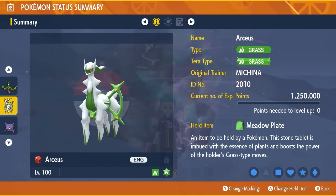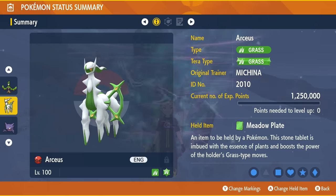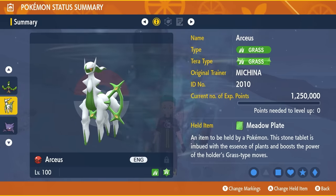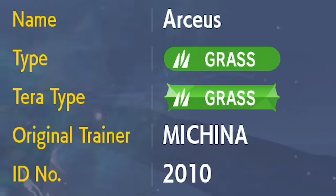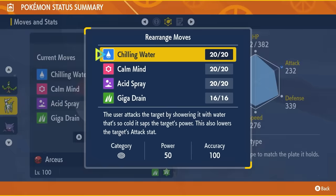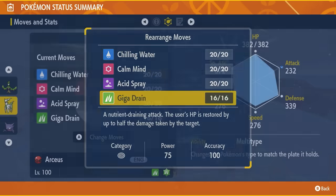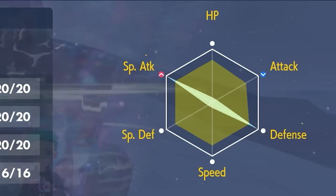Our second featured build isn't easily available to everyone, but is an extremely fast way to run through 7-star Torterra if you have access to it through Pokemon Home, Legends Arceus, or Brilliant Diamond and Shining Pearl. That Pokemon is Arceus — it comes in at level 100, is hyper-trained, and has a Grass Terra typing with the held item the Meadow Plate. With this item it turns Arceus into a pure Grass type Pokemon. Its moveset is Chilling Water, Acid Spray, Calm Mind, and Giga Drain, with an EV spread of 252 EVs in Special Attack and Defense, with the remainder in HP with a modest nature.